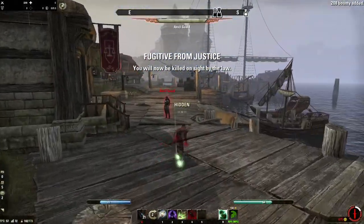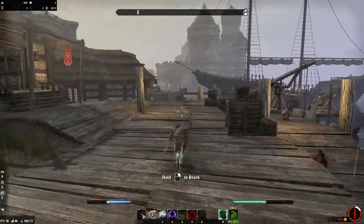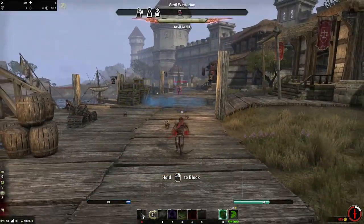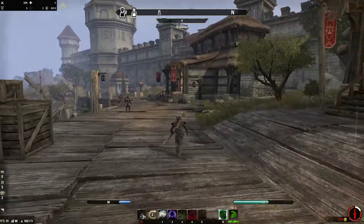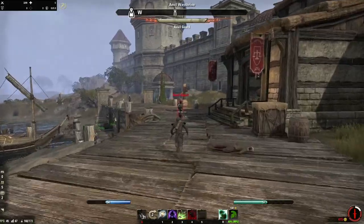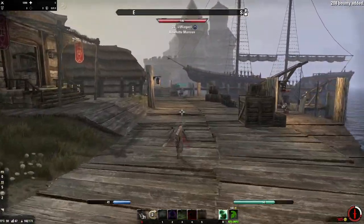You also want to make sure that when you use dark cloak you are still crouching, because otherwise when dark cloak expires you'll be standing up and not hiding. Make sure you hit the hide button after the second dark cloak. That's the old school way to get away from guards — if you don't have everything leveled up, if you're following the guide but don't have all the gear yet, that's how you can escape.